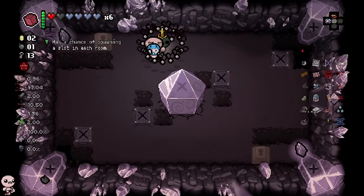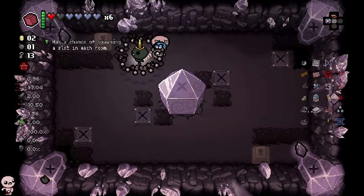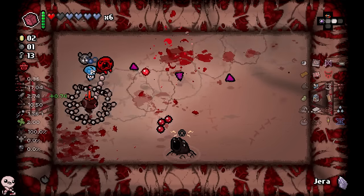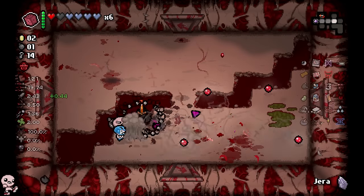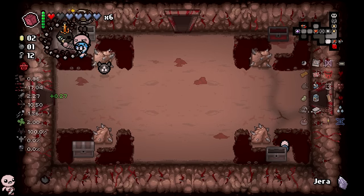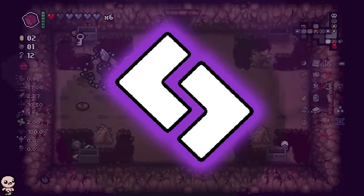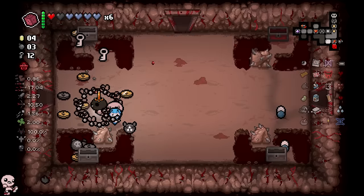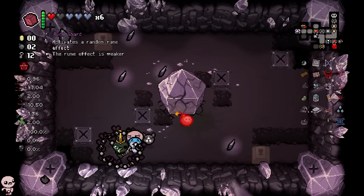Gebo has a chance of spawning a slot in each room — that is absurdly strong. Oh my god. However, I want to know what these items are — I guess there's an item for Gebo. And I know it took bombs to blow up that rune. So I'm going to take this Yara around with me, hopefully find a bomb, and try to blow that rune back up. This is the bomb room for sure — at least one, maybe two. There's a double bomb. Yeah, that's what we'll do. We don't have to min-max as much as I thought I would need to. Still trying not to pick up coins.